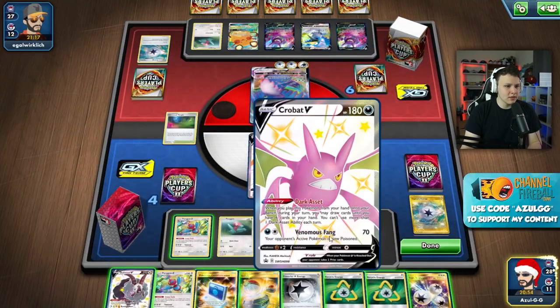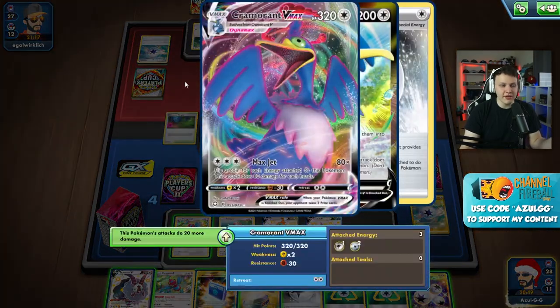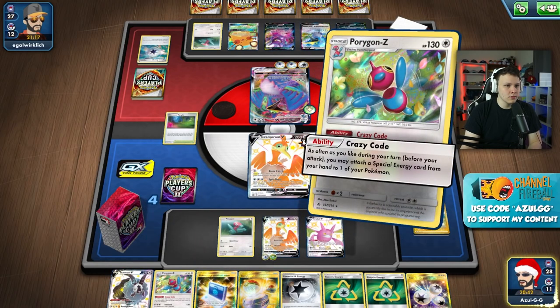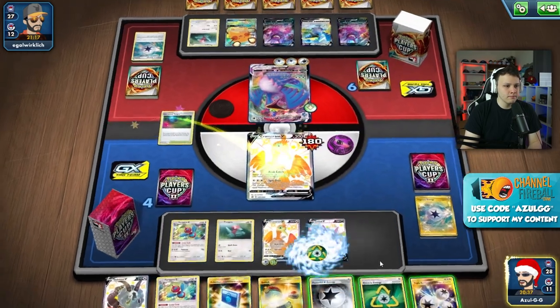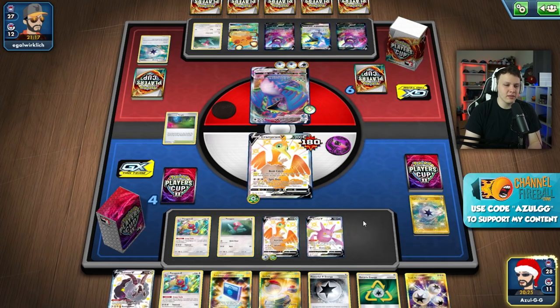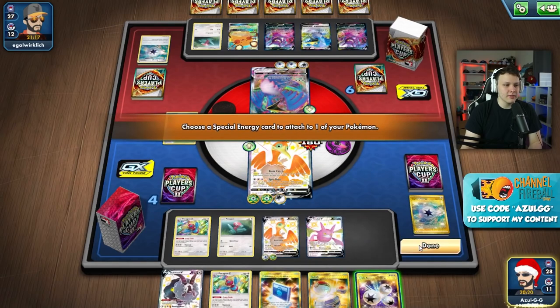We definitely did not want them to get there and they don't - good for us. We definitely want to go after the Porygon again, and then all we have to do is KO this VMAX to win the game. I'm going to go with Crazy Code here. We could actually retreat and make it harder for them to get the KO, but I think they'll be able to get the KO here regardless.